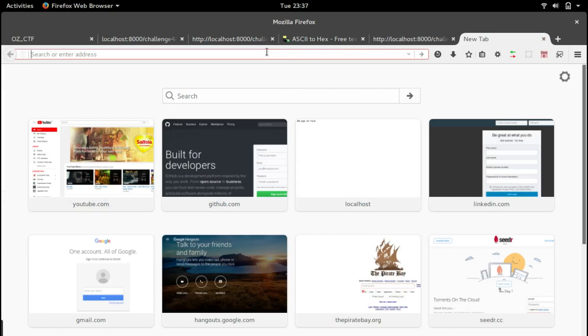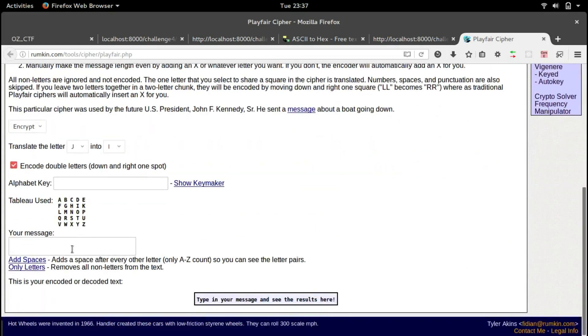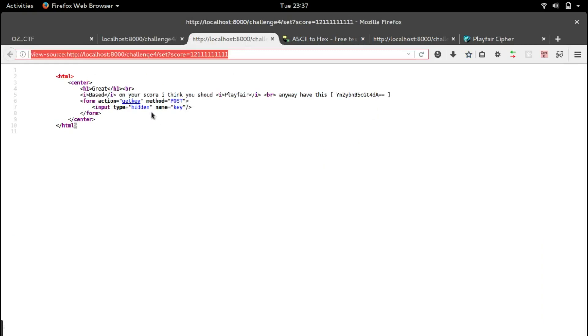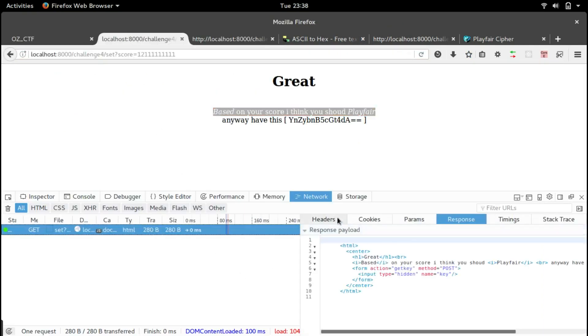We search for a Playfair cipher decoder, paste in our message, and decode it. It gives us small keys — it has a key in it, something like 'keys'. Let's copy this. Going back to the other tab, the page source actually has a route GET /key with method POST, so let's try to POST the key we just got.